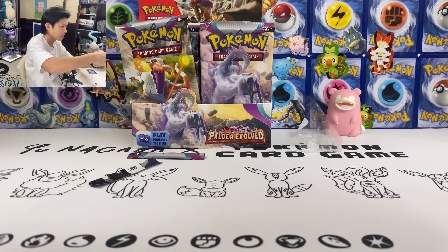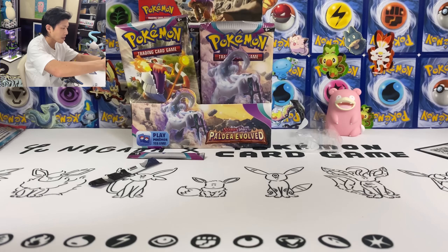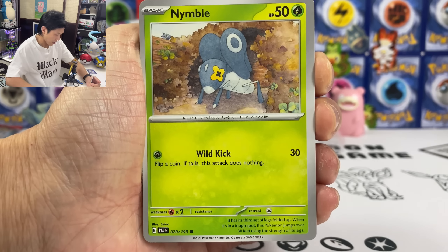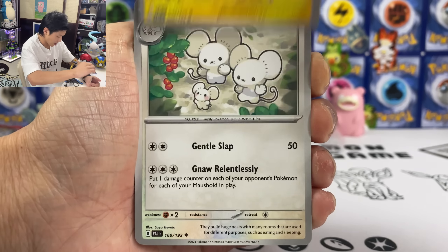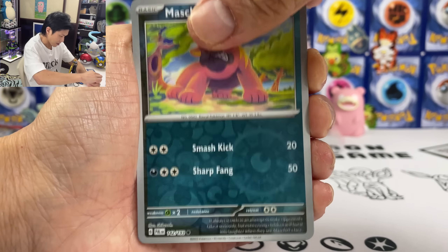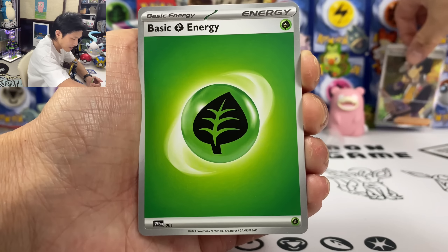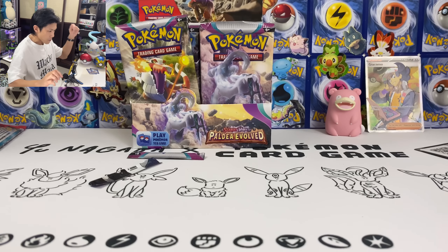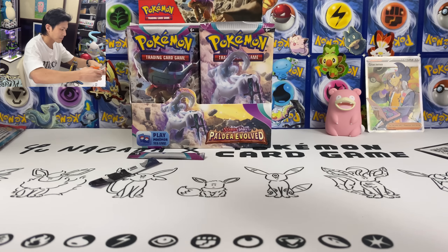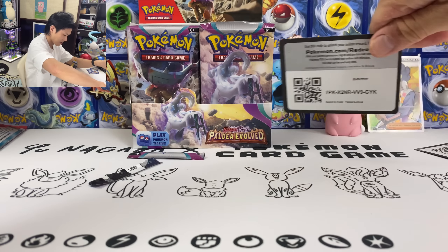Second pack — hopefully the pulls from the Booster Box will be as good as the ETBs. We got Naclstack, Leavanny, Nymble, Shinx — hopefully we can pull some good TG cards. We got Machoke again. Giacomo — I don't think it's that playable. But second pack we already got a Full Art. That's a good sign — it's gotta be a good box.